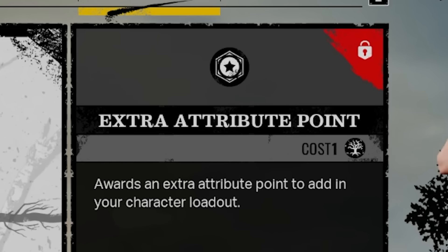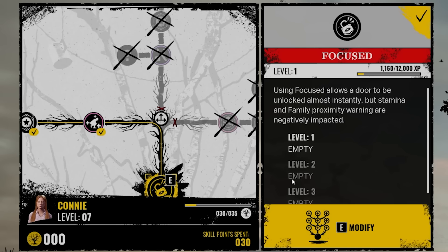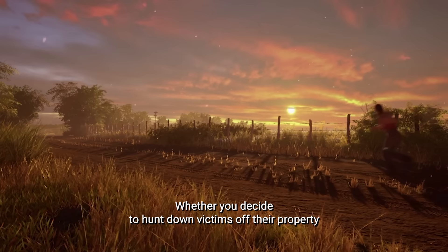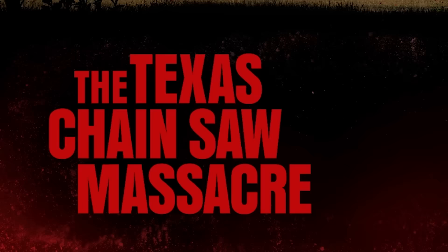In the skill tree, you'll be given many opportunities to receive extra attribute points, which can further enhance your innate attribute stats — something that can also be performed by victims, whose path choices are determined by their highest innate attribute values. Whether you decide to hunt down victims or try to survive a bloodthirsty cannibalistic family, I hope this Texas Chainsaw Massacre guide has helped you out. Good luck with your matches.